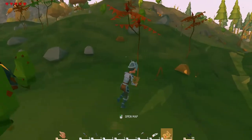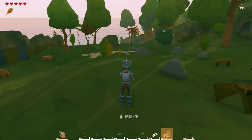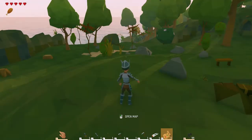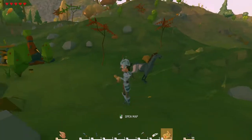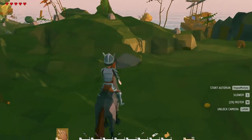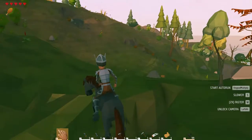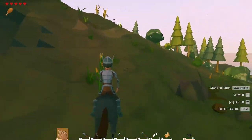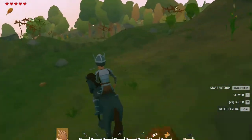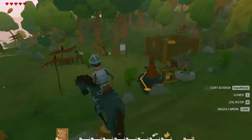You can get horses on the island — I tamed this one. You feed them vegetables or berries to tame them. I've got a whistle to call my horse — there it is! You can ride horses, make them walk, and if you double-tap W you make them run. Horses speed things up and are super fun.